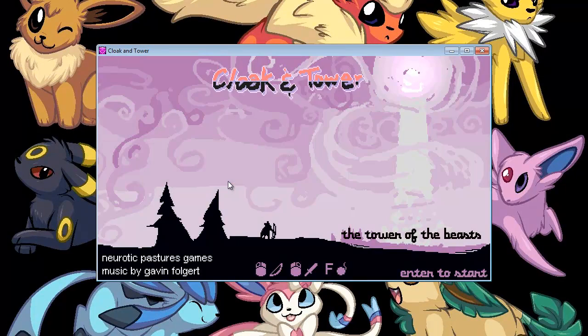Looks like the bomb can insta-kill yourself. Cloak and Tower — an interesting game, heavy on the pink. My eyes might hate me for this later, but overall I think it was a relatively good game.